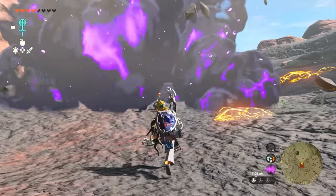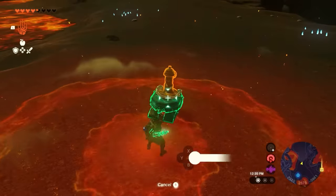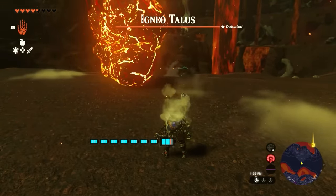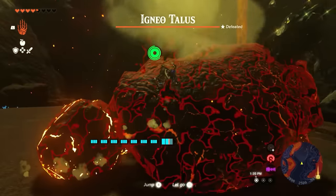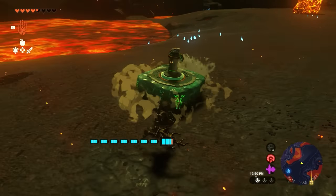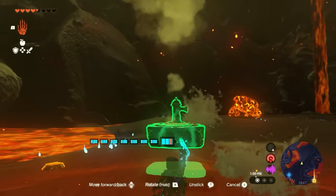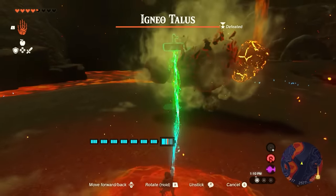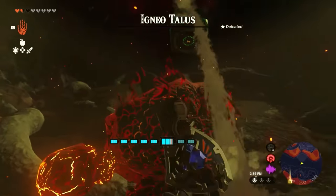Here are some fun ways to take down Igneo Taluses. The first is adding a fire hydrant to a robot — activate the bot and it completely runs up on the Talus and drops it. Another method: add a fire hydrant to a Hoverstone, activate it, and place it above the Talus so water falls on top. The Talus can't fight anymore and dies. Those are some ways to take down the Igneo Talus.